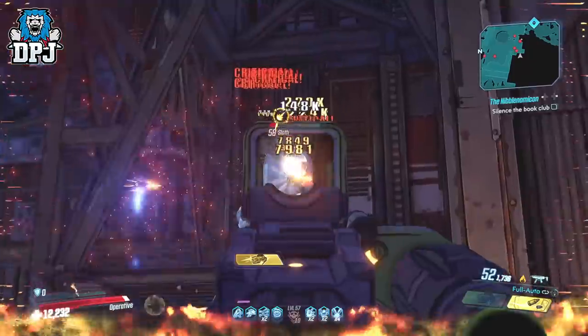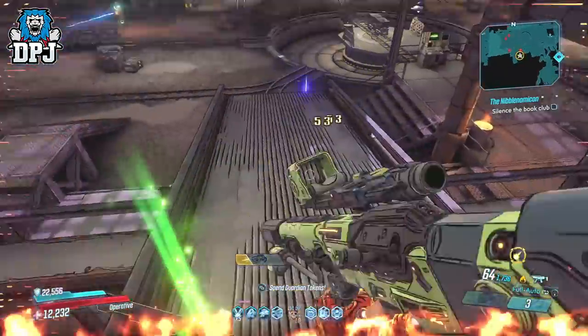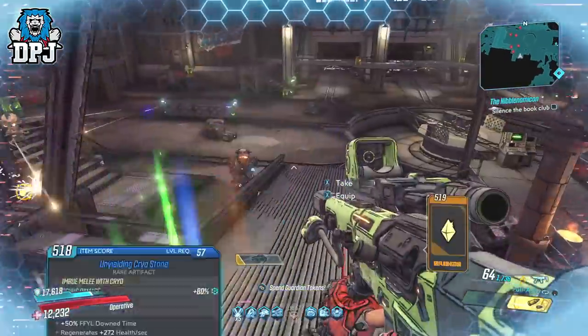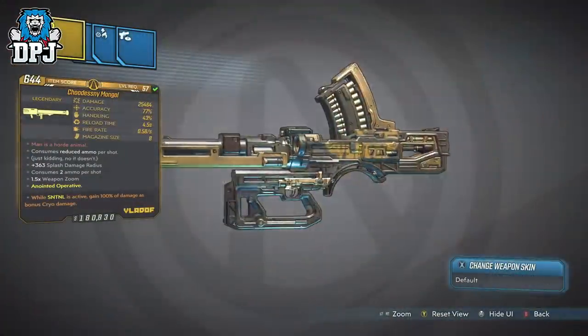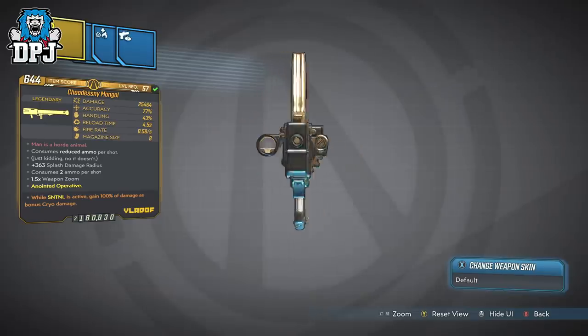The Mongal is a weapon exclusive at the moment to Funk and Slaughter, who can be located at Conrad's Hold on Pandora. As far as I'm aware it drops with any element the game offers, or none at all. The Mayhem 10 variant I believe is closer to 30k damage — the highest I've seen is 27k damage, but the only ones I've seen with that higher damage have no elements, though that's not to say they don't exist.